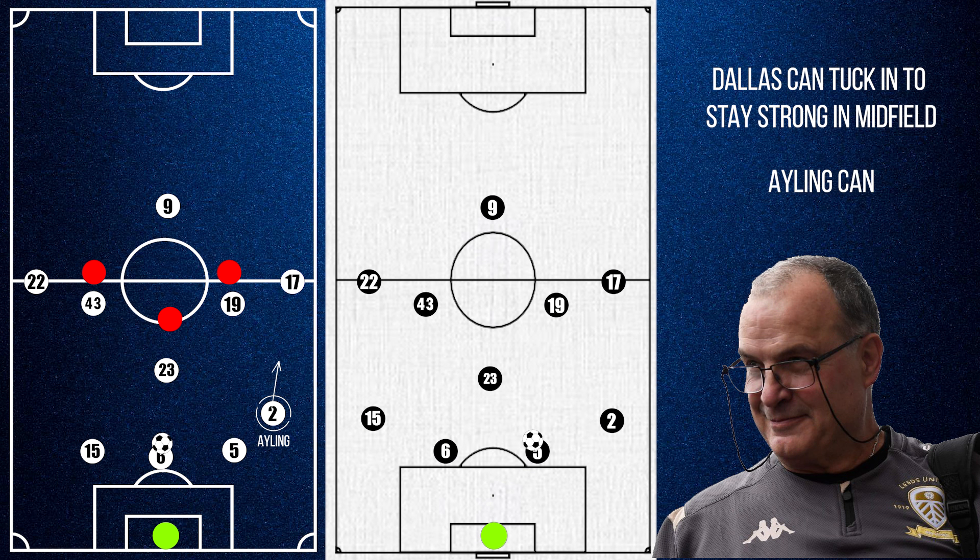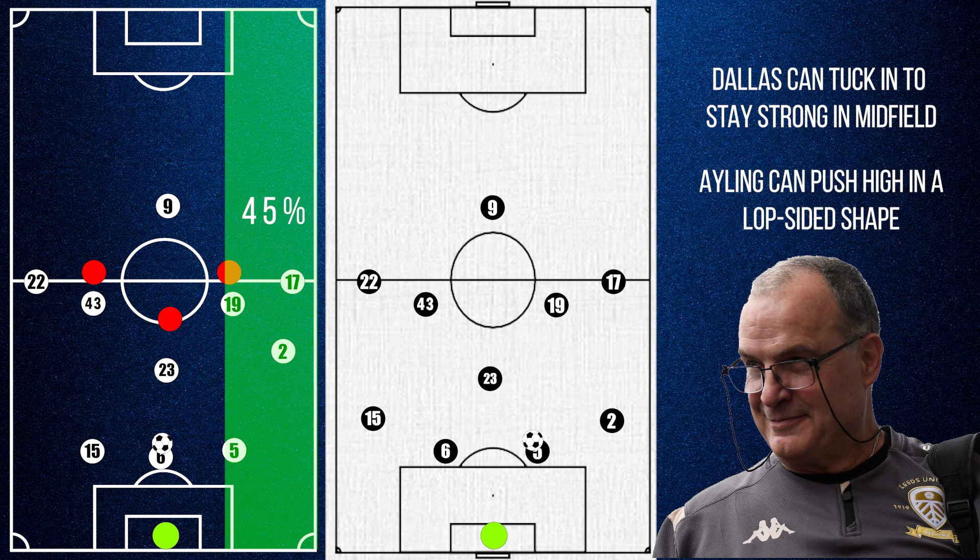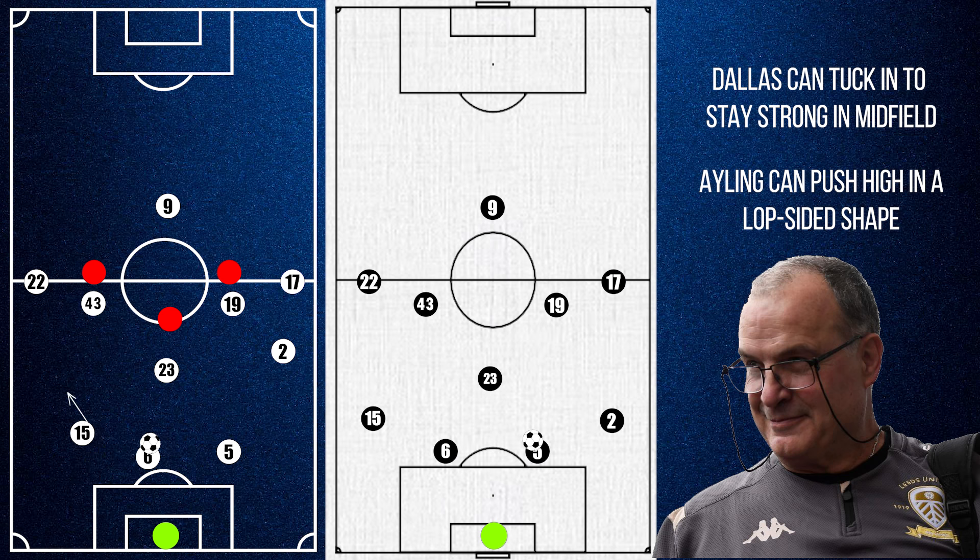It also means that Ayling can push even higher on the right to cause the overload, which explains why Leeds use the right-hand side 45% of the time. If the opponent is particularly defensive, Dallas can also push high into midfield as well, giving Leeds up to 6 players in this region.